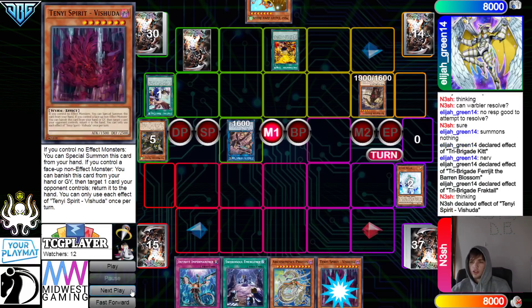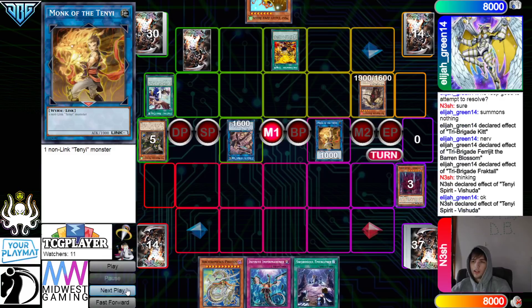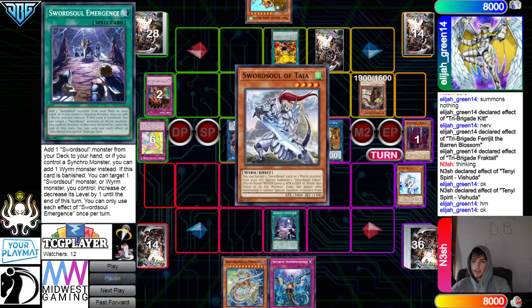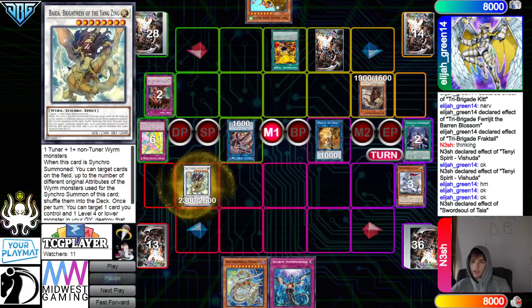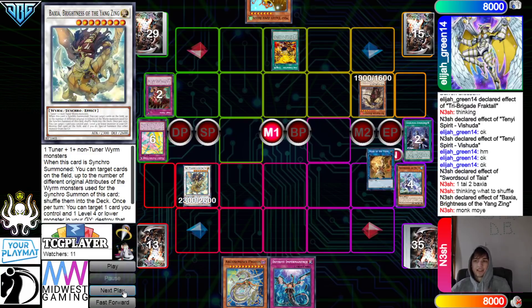Pass, draw Vashuda. Vashuda special summons itself out, turn that into Monk. Vashuda bounces. Kind of feel like they don't have Imperm — they probably would have just activated this at the start of the turn, which would have played into Vashuda very hard but could have hit something like Mo Yi. Trap Trick — they're just going to set Harpy's Feather Storm. Emergence searches Tai Yi. Normal summon Tai Yi — Tai Yi effect banishes Emergence, summons. Get rid of those, go for Baxia. Baxia Tai Yi — shuffle 2 back and dump Mo Yi. Baxia pops, special effect reveals token.